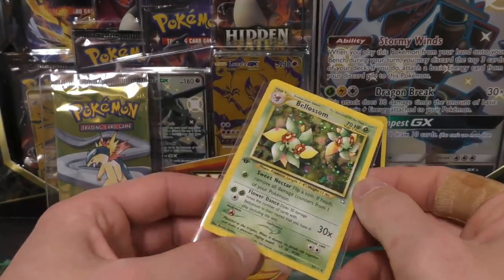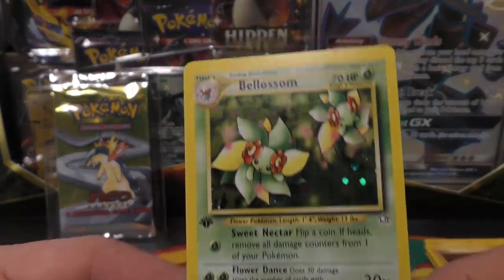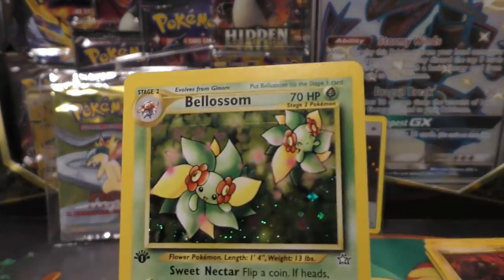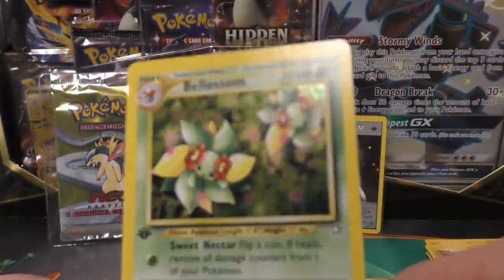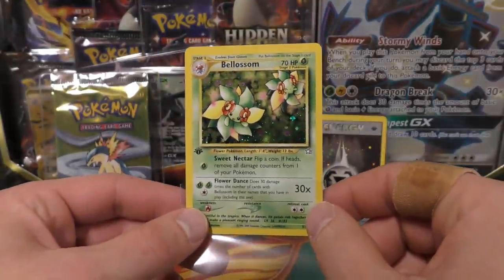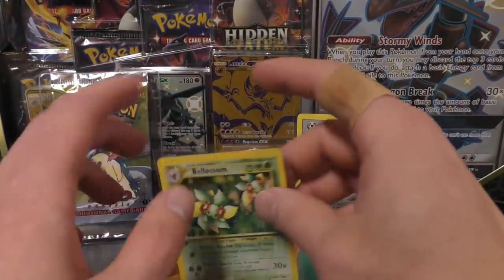Pack number two — Bill. Awesome, not a bad pull. This one's usually a little easier to grade PSA 10, but the price on it is still pretty good. Looking straight at it you almost don't see it, and then bam, it just sticks right out at you. Got a print line, but it almost blends in a little bit because of the way the green is when you're looking straight at it. Still a really nice pull, very cool.